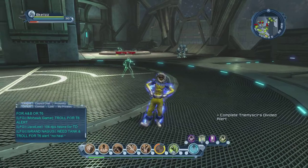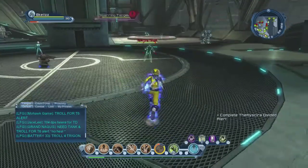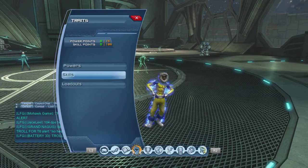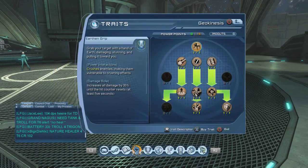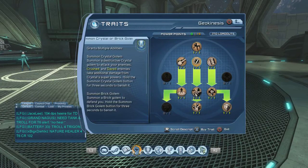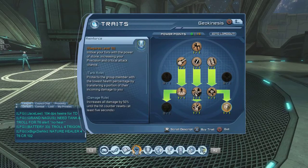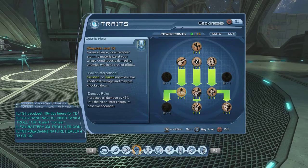Hey guys, what's up? It's VKels here, and today I'm showing you my loadout for Earth with Outpets. So let's go to the Geokinesis Power Tree, and the powers you're mainly going to want out of this tree are Debris Field, Totem, and Reinforce. Those are the three powers you'll need.